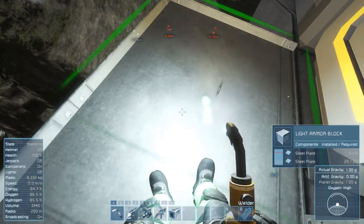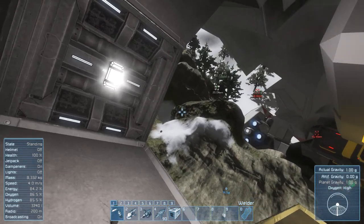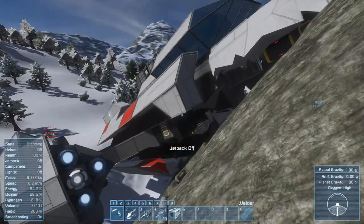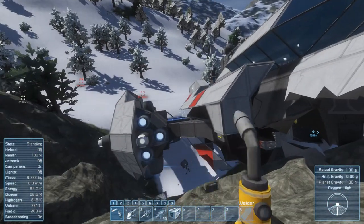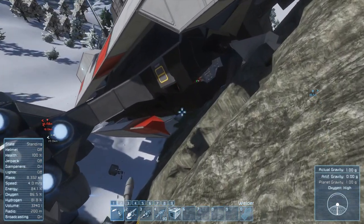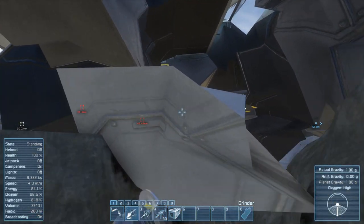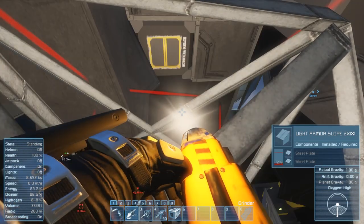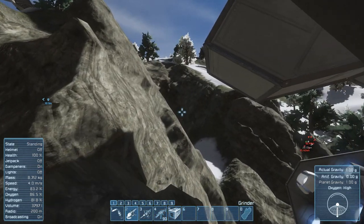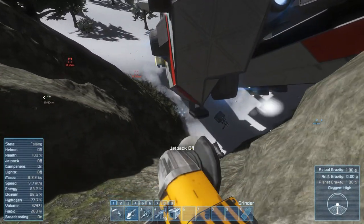Shall we tear some bits off this corner? I'm slightly nervous — that was just the engines and gyros and all those bits. Let's pick up this bit here while we're out and about — that's some more stuff for me. Oxygen pressurizer. I'm really nervous about angle grinding something off here and having everything go tumbling.